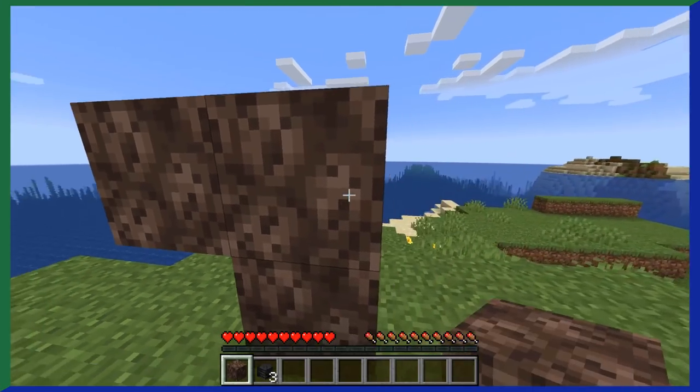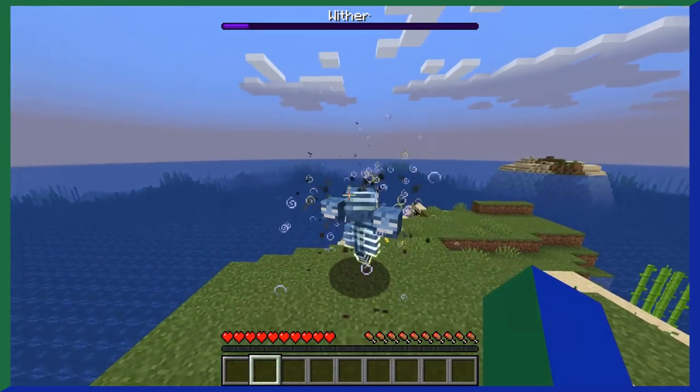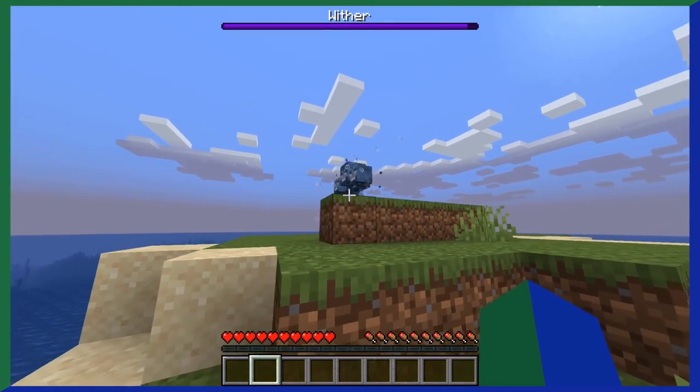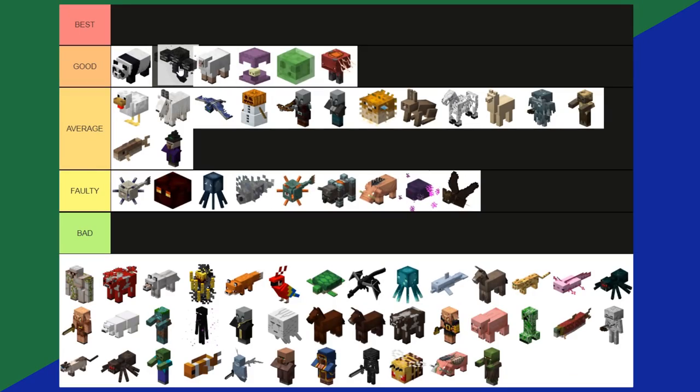The Wither. I already talked about the wither in my boss tier list. Overall, the wither is a decent mob that's extremely hard to spawn because of how rare wither skeleton skulls are. But it's pretty useful late game for the beacons you can get from the nether star. The wither is a good tier.